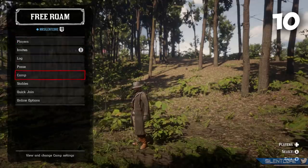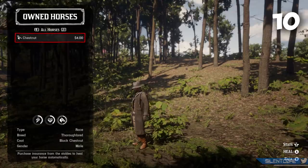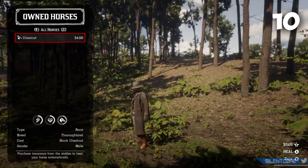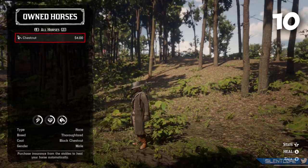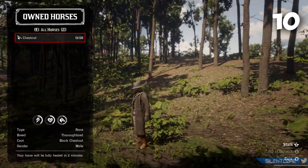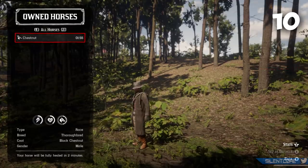If you're tired of the scrawny nag always spawning when you call your horse, you can fix this by hitting left on the D-pad, clicking Stables, and then selecting your horse. If you've been stuck with the scrawny nag you'll know how much that horse is lacking, so this is going to save you from always having to visit the stables.